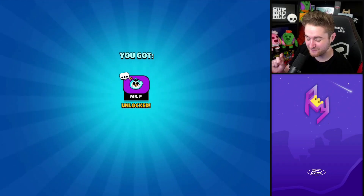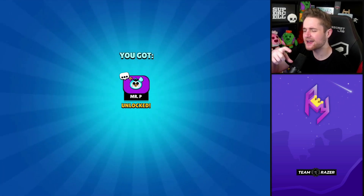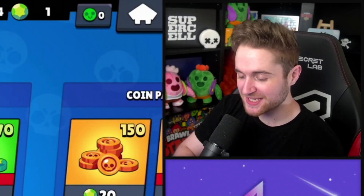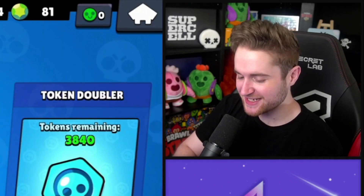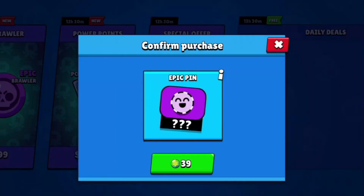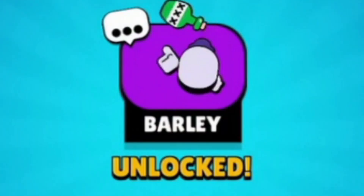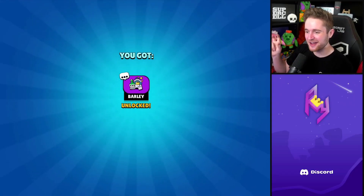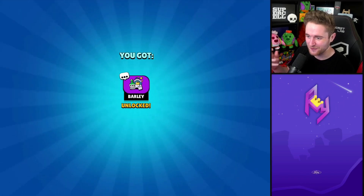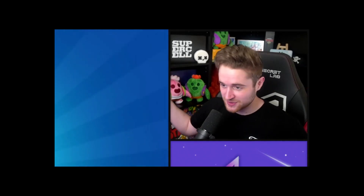Mr. P Sweat — our very first epic pin that's not one of the new special ones, besides the Bonnie one which was hype in and of itself. Piper, Bo, and Barley special pins are the only three we need to see to see them all. Let's see if we can get lucky on this account — three, two, one, come on. Yes! Let's go! What is this luck? We're getting both unlucky and very lucky to see this diversity — not getting overlap that often besides the Shelly and Rosa.